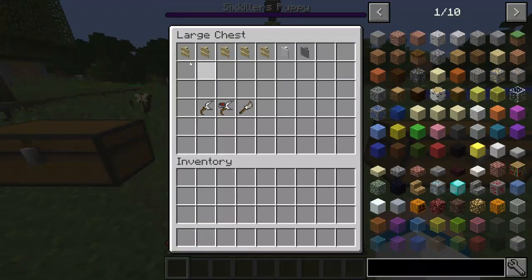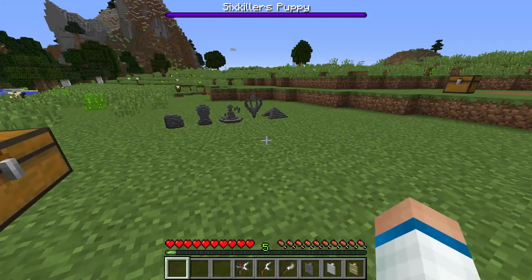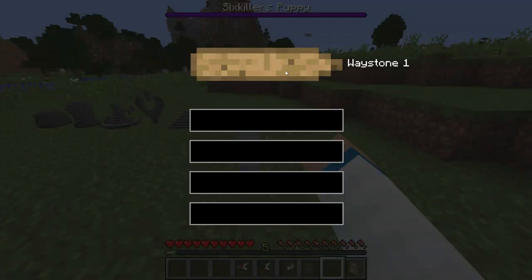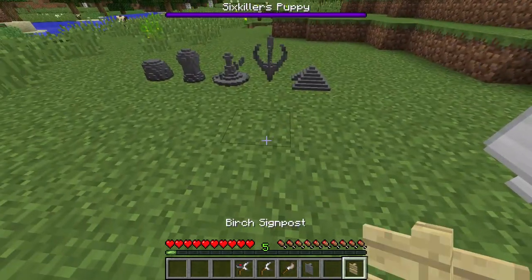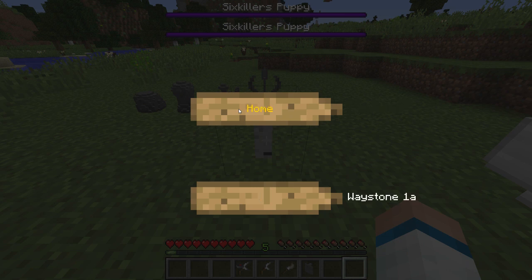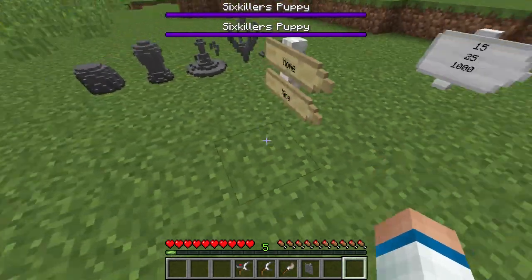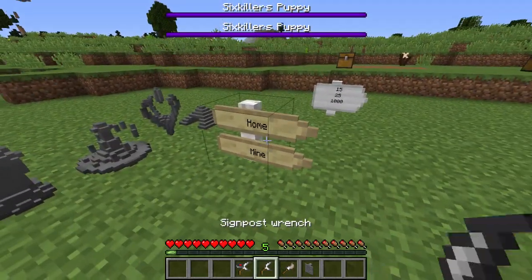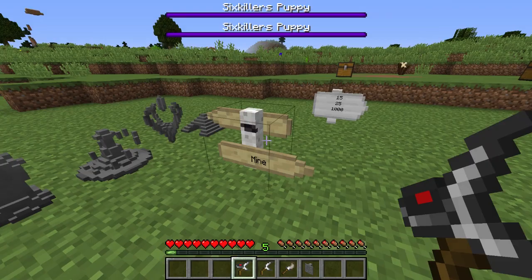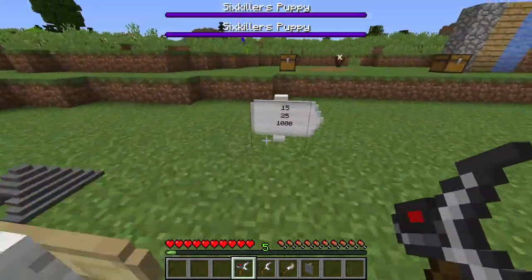Number 7 on the list is the Signpost Mod. It adds in all different types of signposts — birch, metal, iron. You right-click it and set a label like 'the mine' with a distance of 1,000. You can also do wooden ones with two different directions — 'home is this way' and 'the mine is this way.' They all face one direction by default, but you can fix that with the sign wrench. You right-click with the wrench, change the angle to 180 degrees, and it flips the sign around. You can set any degree — say 80 degrees — to point on a slant toward your mine.